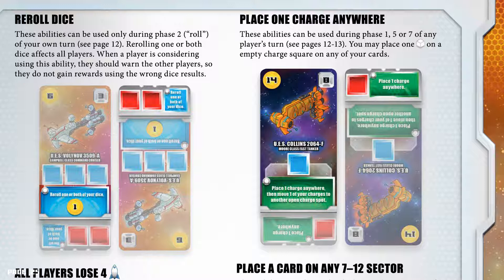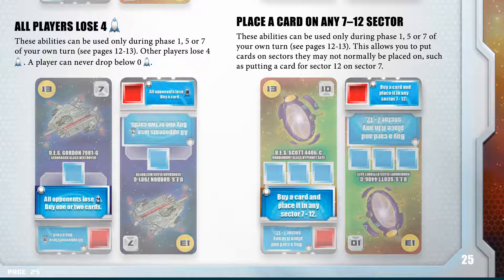Place one charge anywhere: these abilities can be used during phases 1, 5, or 7 of any player's turn. You may place one charge cube on an empty charge square on any of your cards. All players lose 4 victory points: these abilities can be used only during phases 1, 5, or 7 of your own turn. Other players lose 4 victory points; a player can never drop below 0 victory points.